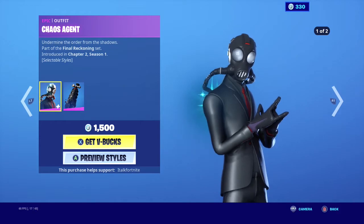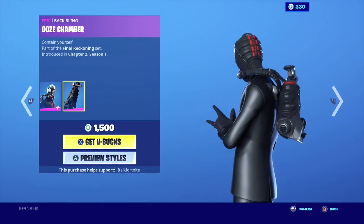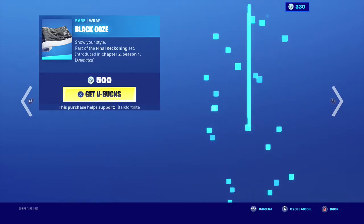Chaos Agent is back, yes. I'm ready to see him. He has a set with the EWS Chamber backbling, the Chaos Scythe, and the black EWS.